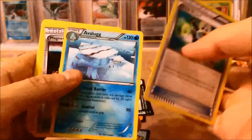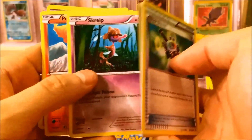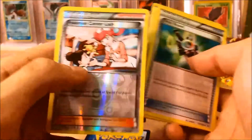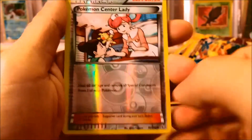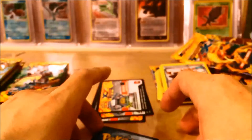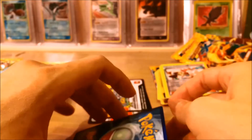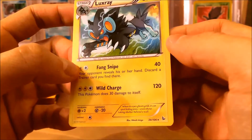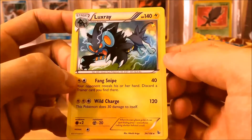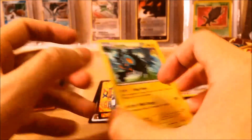Pack 4: Trick Shovel, Avalugg, Magnetic Storm, Scraggy, Litleo, Goomy, Skrelp, Ponyta, Pokemon Center Lady. I do have the full art of this one that is already being graded by PSA — I hope to get that and show you guys soon. Our rare is a non-holo Luxray. I think I already have this one, so it is a repeat.